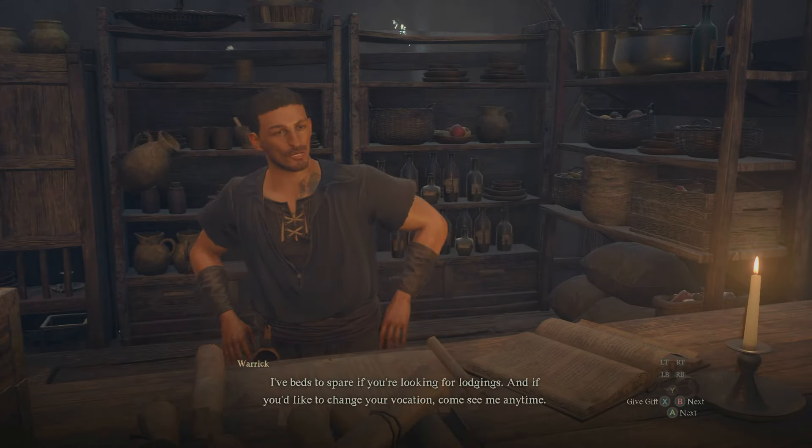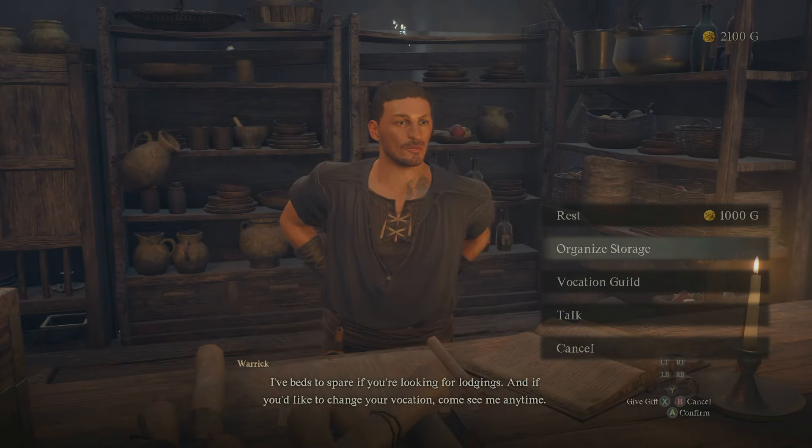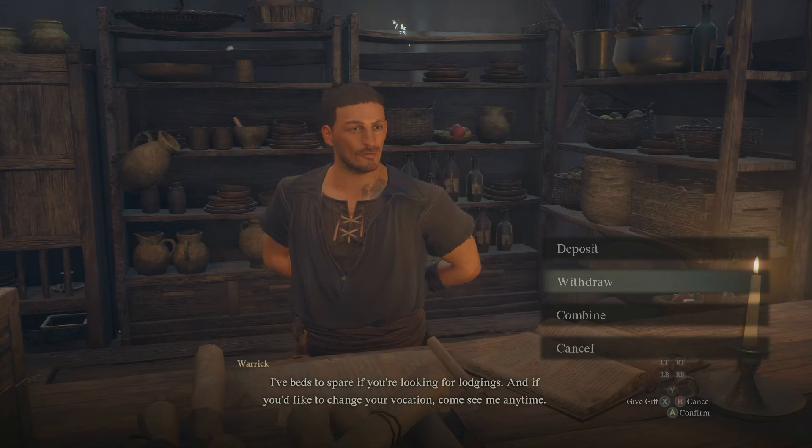At this point you're just going to speak to Warwick again, then go to withdraw, and all of your items should be readily available for you right there — some of which are definitely worth having.